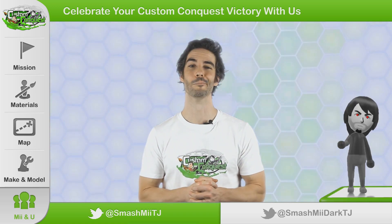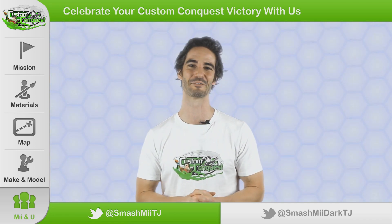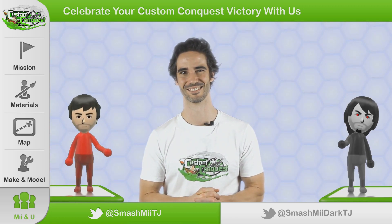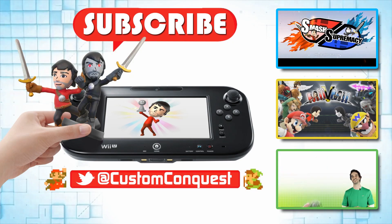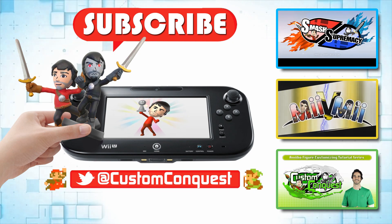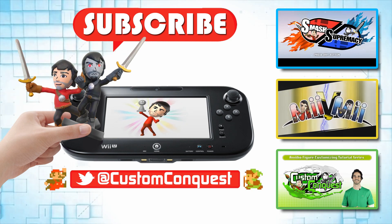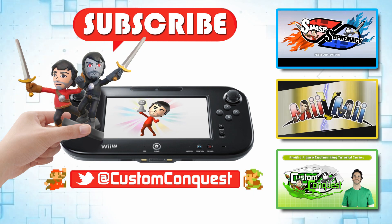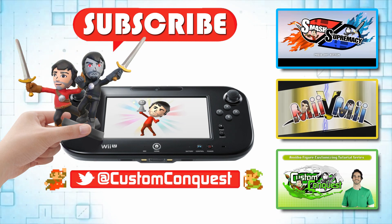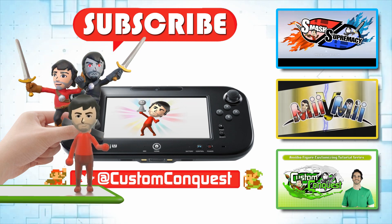So I might not be that good at Splatoon, I'll admit it. But now I can take my super cool custom Inkling Smash Brothers Amiibo and settle it in Smash. Come to think of it, you're not that good at Smash either — the Amiibo do all the work. We'll see you next time. Thanks for playing. Be sure to find your way back here for our next episode for the first of our 7-part Koopaling series.